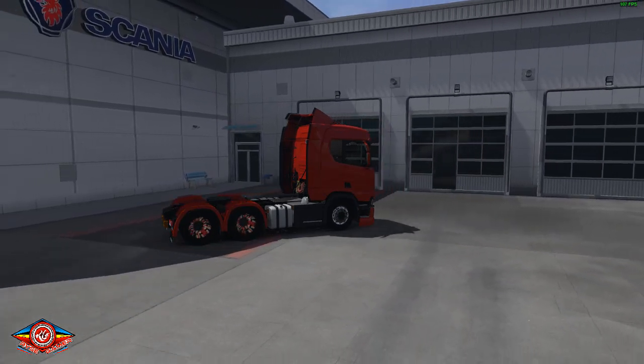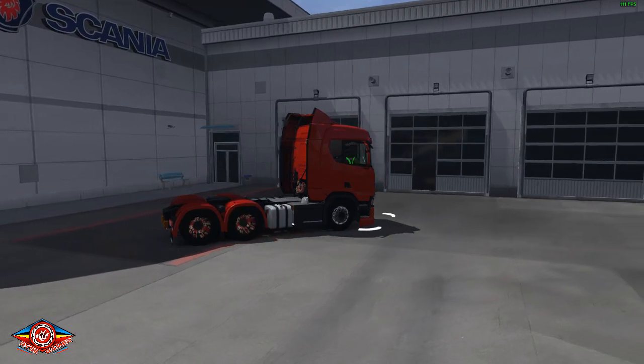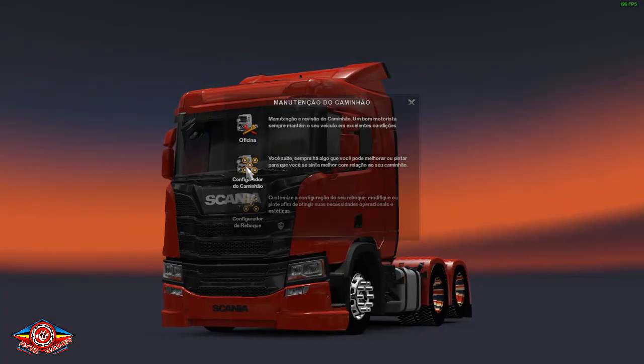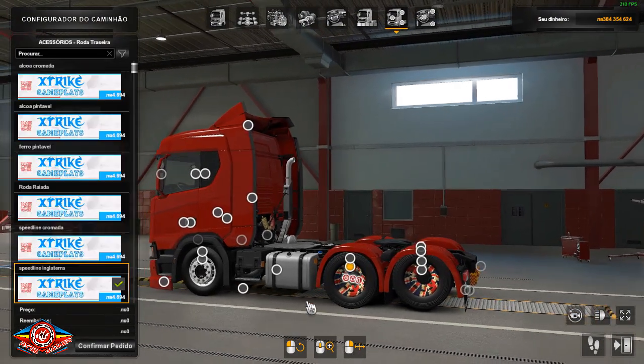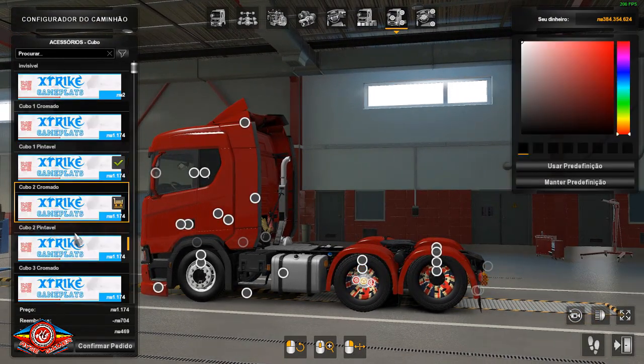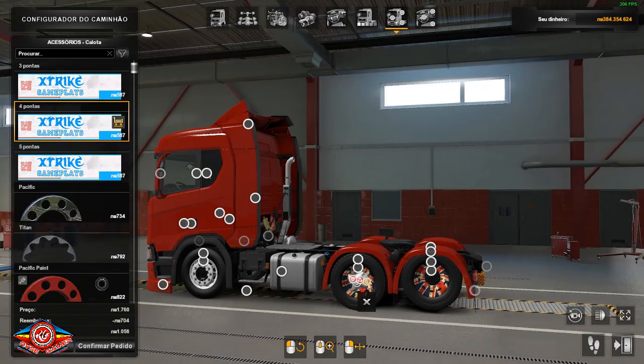Let's configure the truck here. Look — there's the option to put hubcaps: five-point, four-point. Look at that!